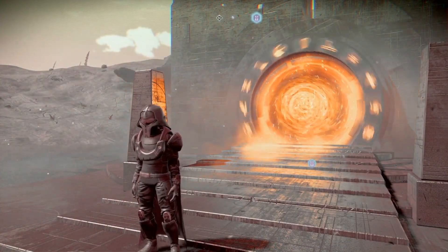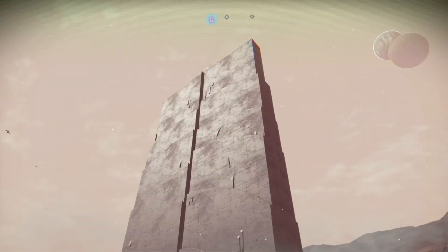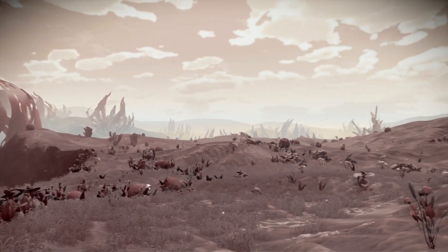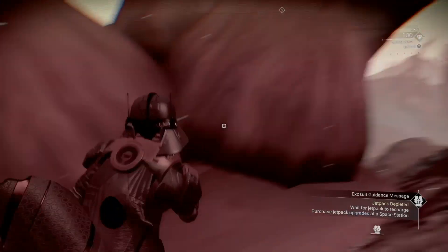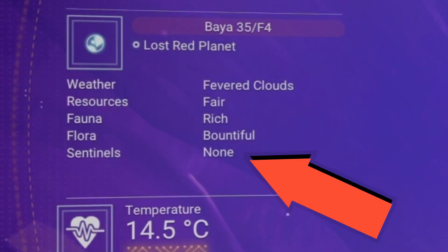Here we are at the fourth planet, and in my opinion this is the strangest one of all. As you can see, the colours here are flipped — blue turns to red, and everything else is just grey. So this is daytime and it's so faded. The flora on this planet is absolutely amazing. As you can see, you can't really walk on them because this planet is so broken — I'm just literally standing on nothing and it thinks I'm on the plant. This planet also has no sentinels.